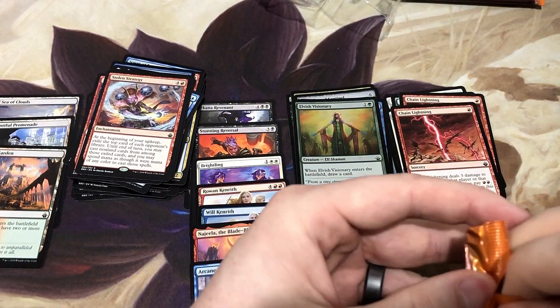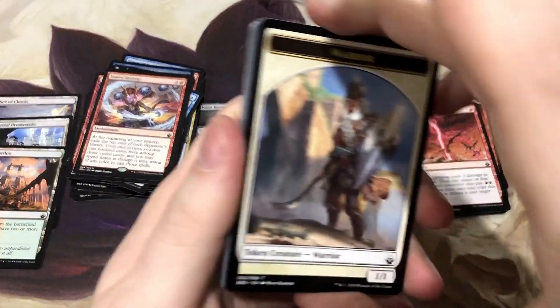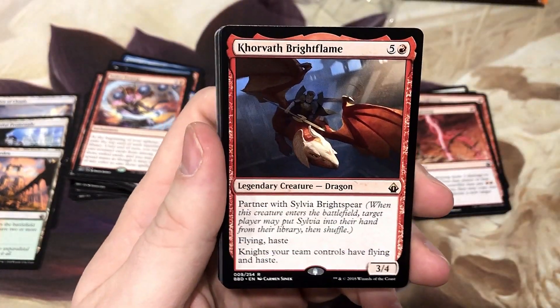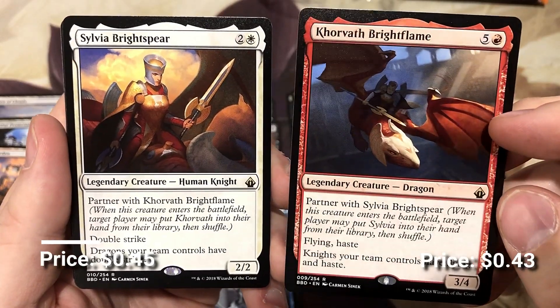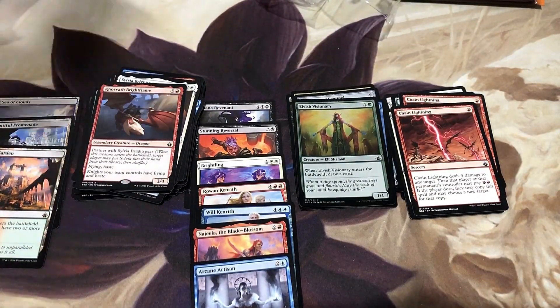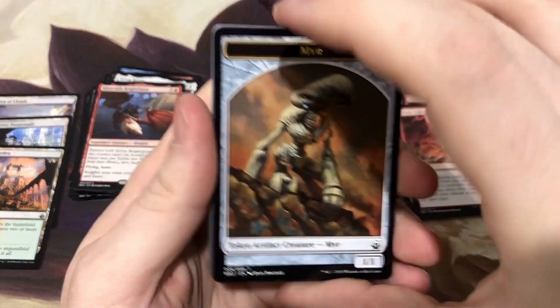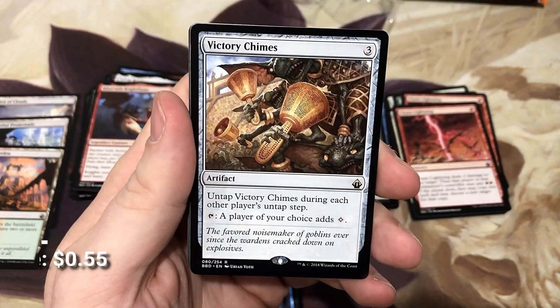I'm greedy — let's set the record. I've never seen eight mythics in a Battle Bond box. Partner pair! We got Sylvia Brightspear and Corvath Brightflame — dragons and knights. Would love to see them work a Morphic Pool. Victory Chimes is a nice little card; good mechanic to just constantly untap.